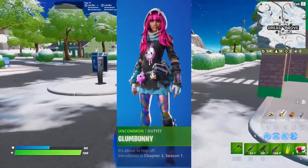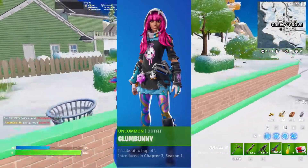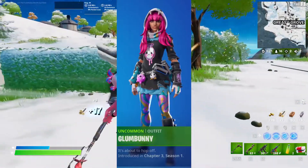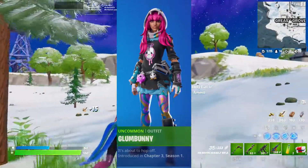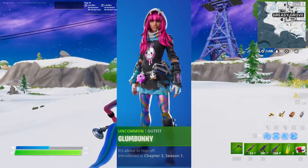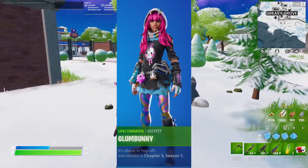Next up, we got the Glumbunny skin. This skin is only 800 V-Bucks — it's an uncommon rarity skin — and that's kind of crazy to me because there's so much design packed into it. I actually might end up buying it just because it's so cheap. I'm not a huge fan of it, I'm not crazy about this skin, but I do think it's definitely going to be worth the price — it's a steal. I'm excited to see what combos work with this skin. I feel like it's a really cool skin to do combos with. The color scheme is very interesting, and I kind of like the ripped-up style. But I might honestly just buy this because it's so cheap, and with that really cool color scheme I can definitely see myself making some pretty cool combos.